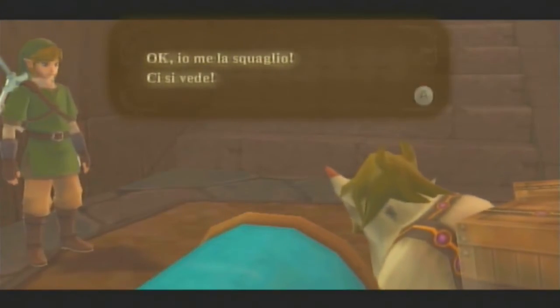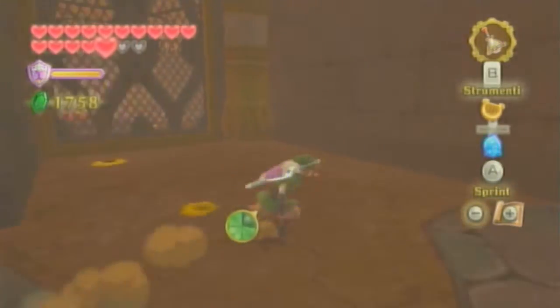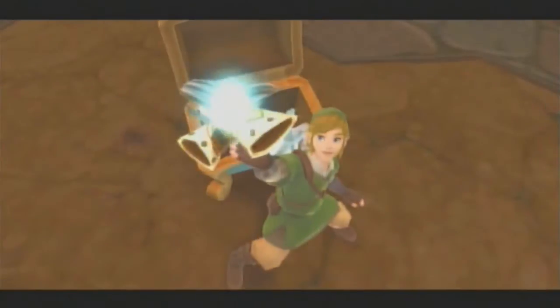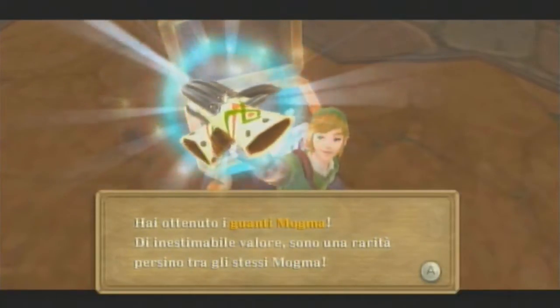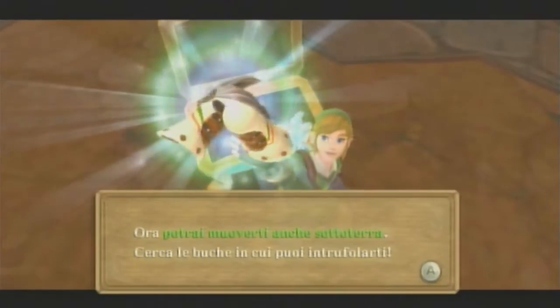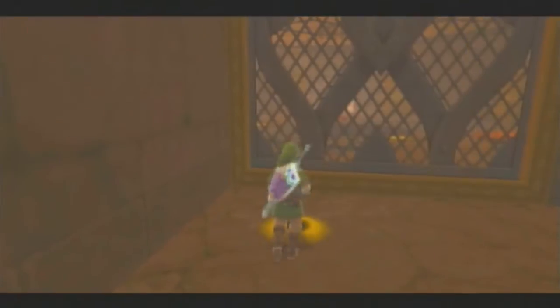Me lo squaglio, ci si vede. I guanti Mogma di inestimabile valore sono una rarità persino tra gli stessi Mogma. Ora potrai muoverti anche sottoterra. Cerca le buche in cui puoi intrufolarti. Tradotto: cerca queste buche qua.